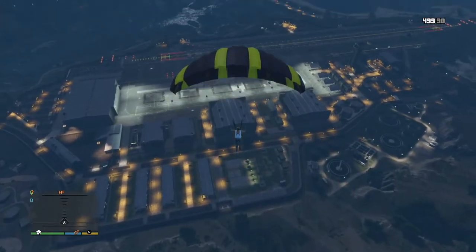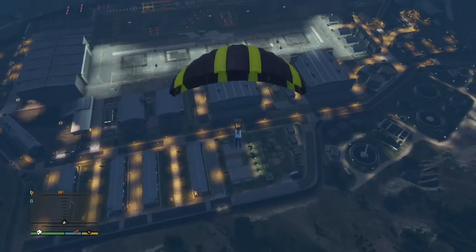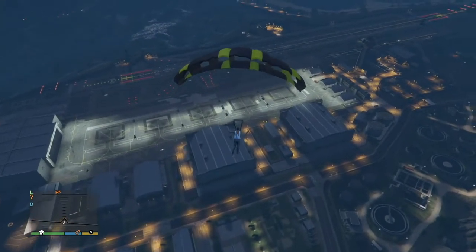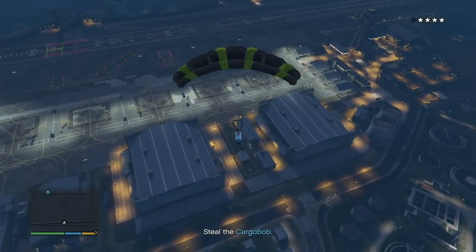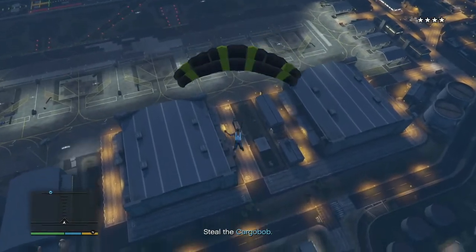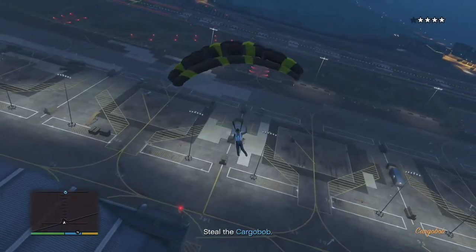You want to try and get as close to the cargo bob as possible, because once you enter Fort Zancudo airspace, the alarms go right up and you're going to have to land and fight your way to the cargo bob.